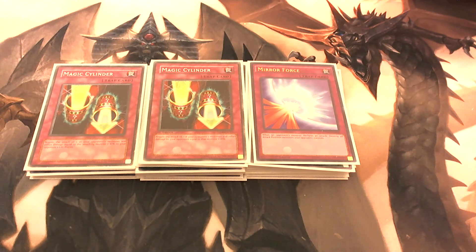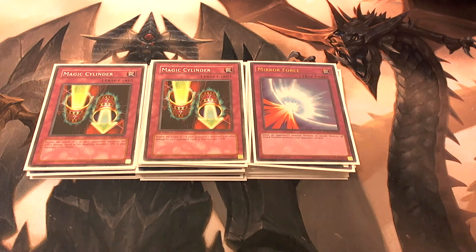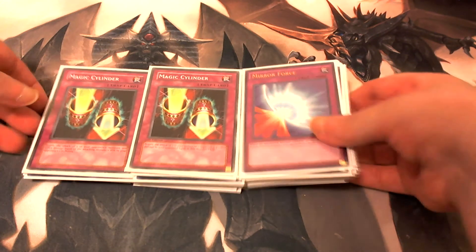So it's a good way to help burn out their life points really fast — especially today because a lot of people make really big combos and get strong monsters out. By having Magic Cylinder, you can just flip this face up and they'll end up taking massive damage. And with that, we will move on to the extra deck.